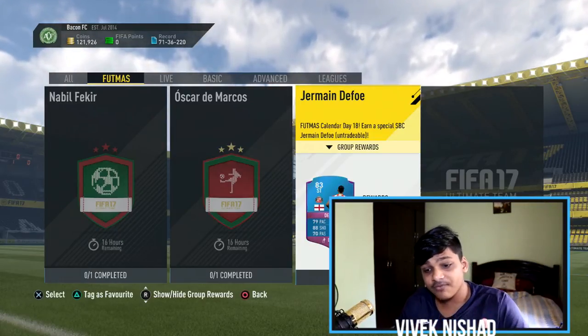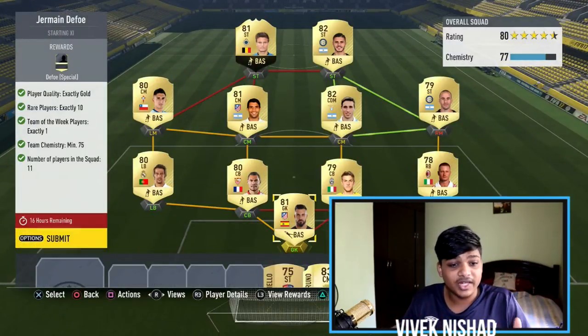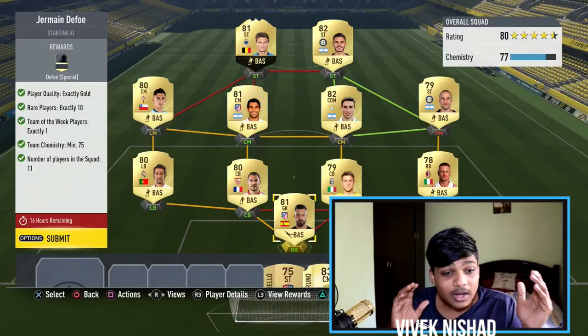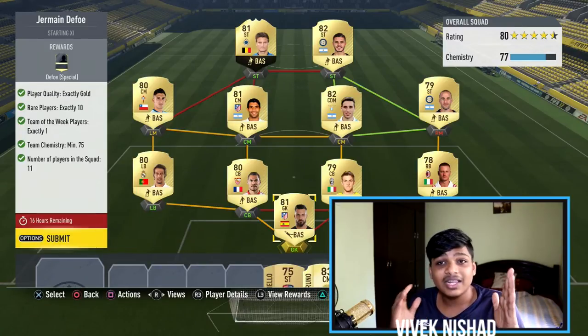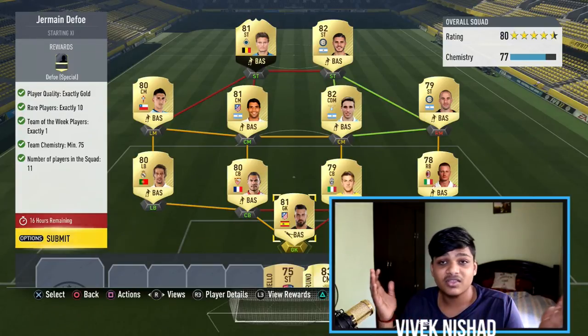So yeah, Jermaine Defoe right here. Just look at the requirements: gold rare players — 10; Team of the Week players — exactly one; minimum chemistry — 75; and number of players in the squad — 11. These are the requirements. How easy can this get?